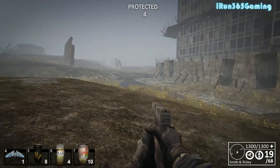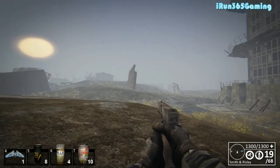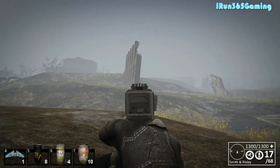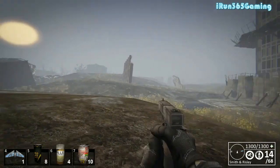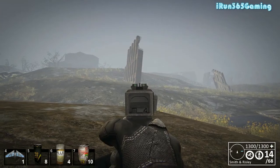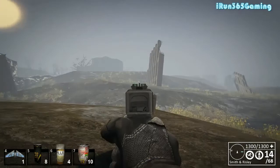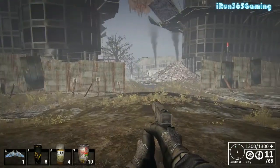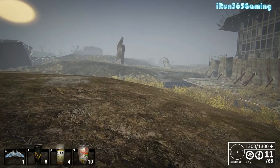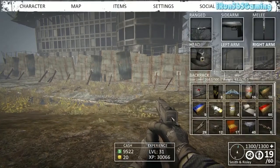Going outside the safe zone to fire these. This is the Smith and Risley — you can left click to shoot or right click to aim down sights and shoot. It's not a bad firearm when you first get started. It's really accurate, not a lot of kick, and can protect you against players as well as nether. Always hit R to reload.